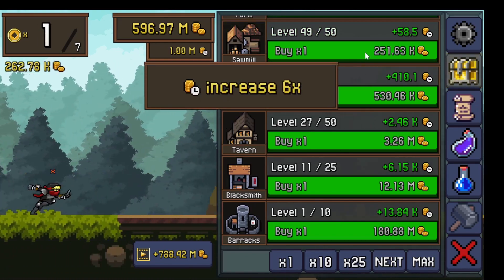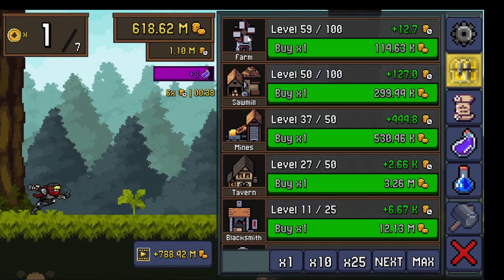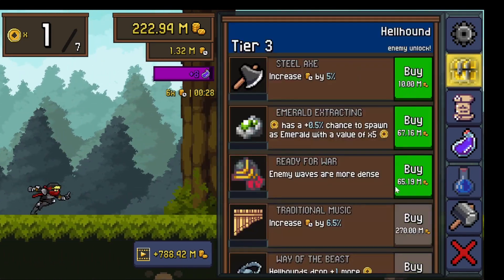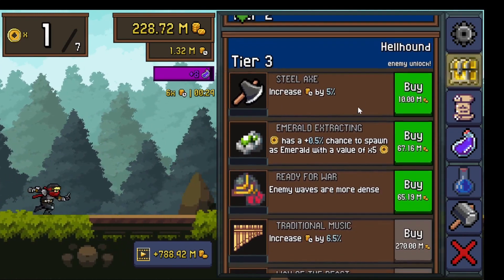You can click to get a bunch of achievements. We have this farm, sawmill, mine, tavern, blacksmith, and barracks. This is the research — I'm currently on tier three.